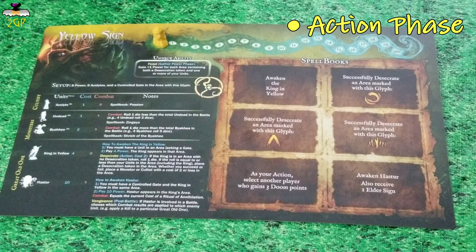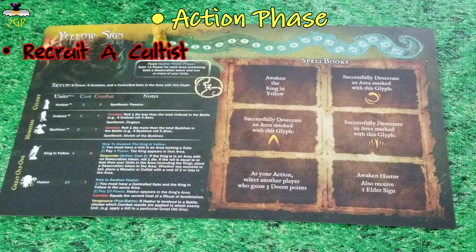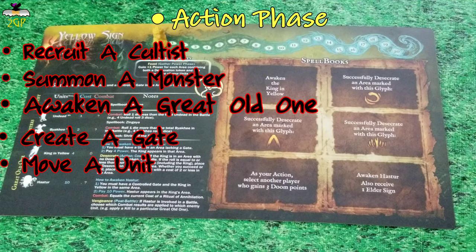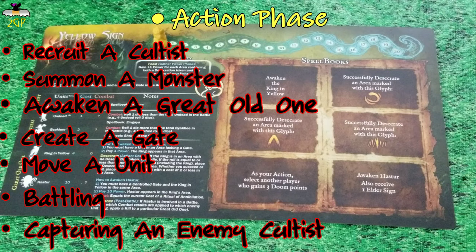Some of the actions that you can take are: to recruit a cultist, to summon a monster, to awaken a Great Old One, create a gate, move units, battle, and capturing an enemy cultist.